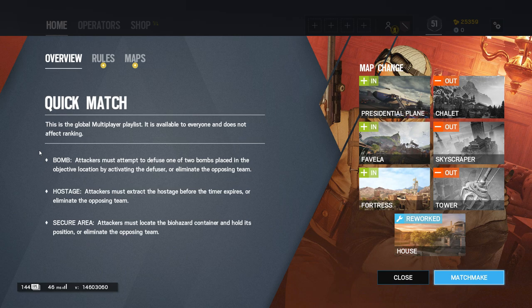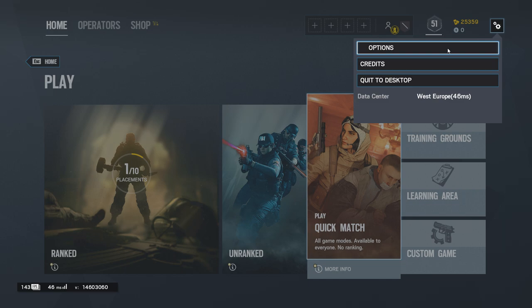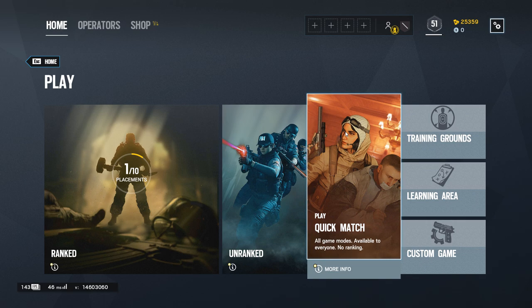There are 3 online game modes: Hostage, Secure, and Bomb. You should avoid playing Hostage and Secure, as they are the most casual and very imbalanced game modes. You can disable game modes as you wish in the matchmaking preference by clicking settings and just follow what I do. Also, if you ever try to be slightly more competitive later on, they will teach you pretty bad habits.